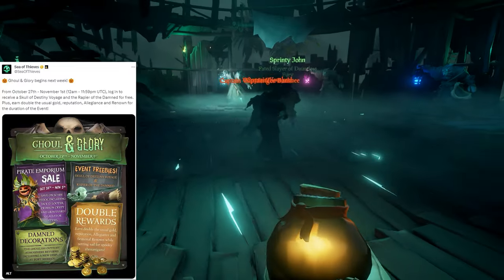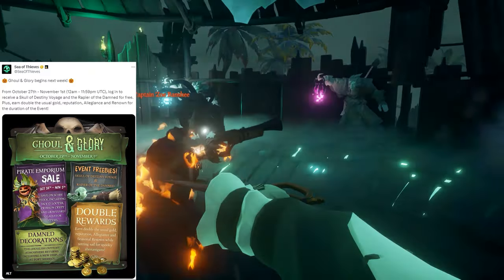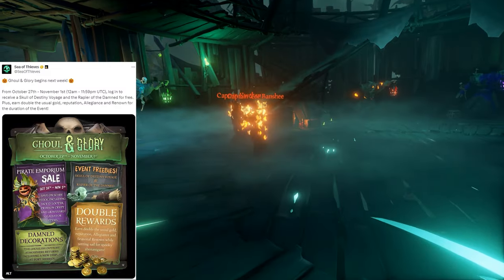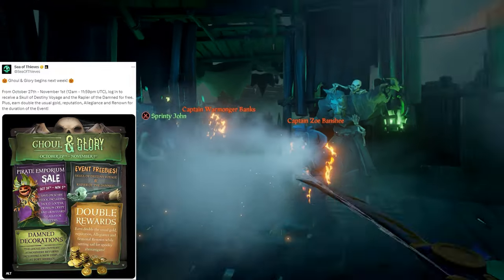Last couple of things: there will be a sale in the Emporium on all of the spooky stuff — Jack-O-Looter, Crimson Crypt, Graveyard Gladiator, stuff like that. And the Halloween decorations will be returning to all of our outposts, including some new special decorations at Port Merrick.